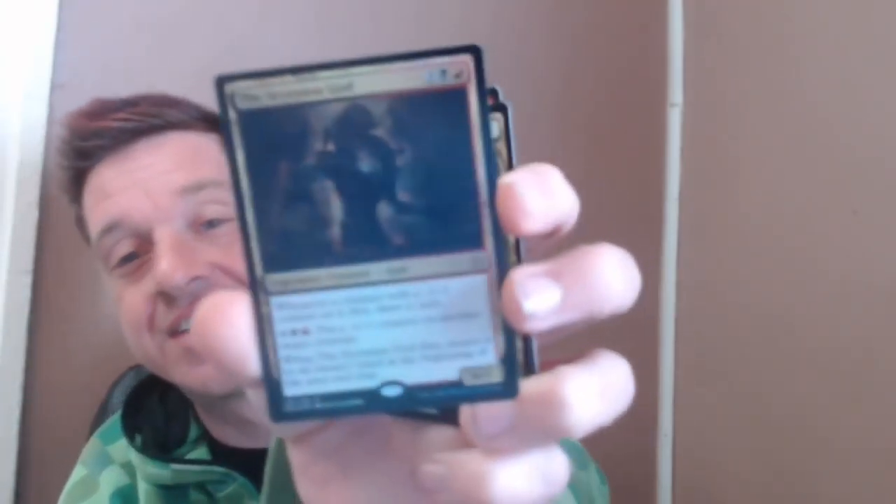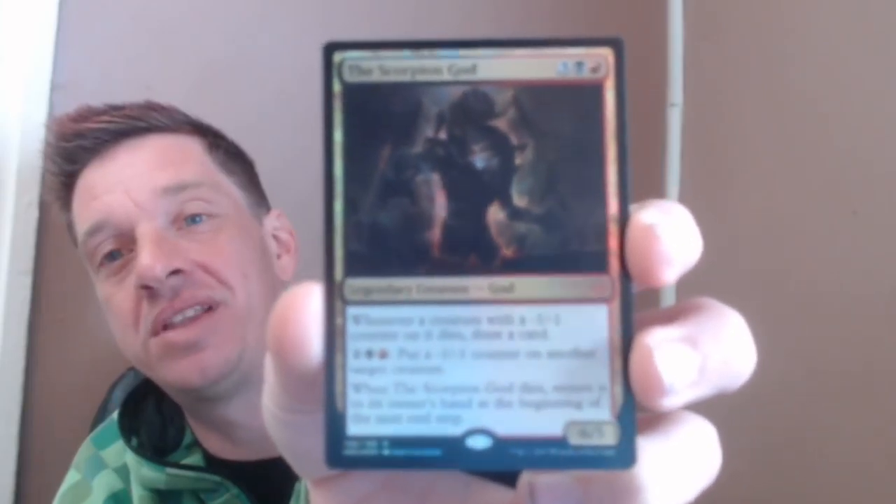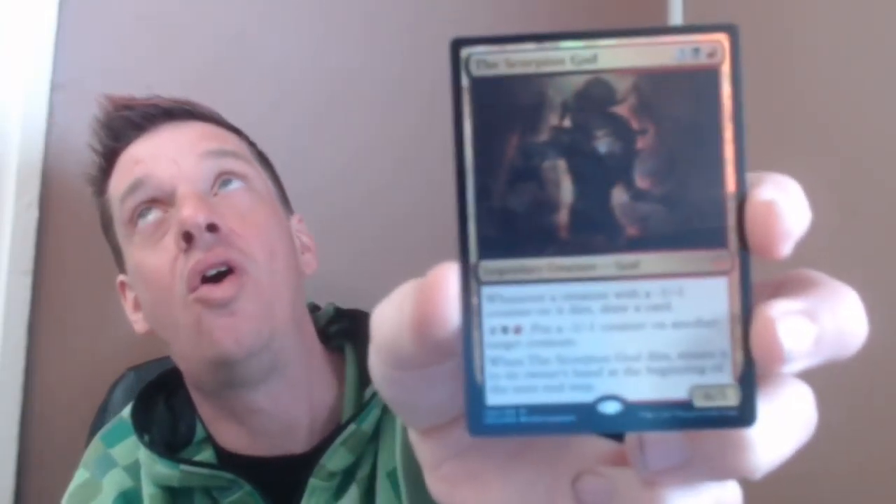Let's see if Hour of Devastation can give us some goodness. Second pack — we're gonna get the card Hour of Devastation itself. That's a solid card, obviously not a commander choice but that's fine. Then — oh yay — a Foil Scorpion God! Are you kidding me? The options are piling up. Either I can pick this as my commander or put it straight into my cube. Either way — score!